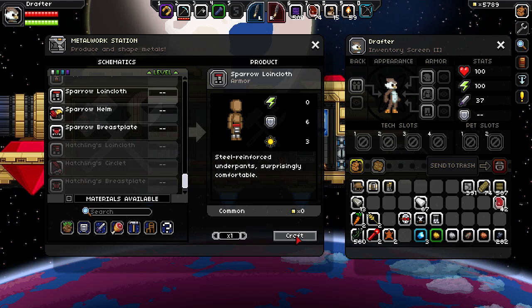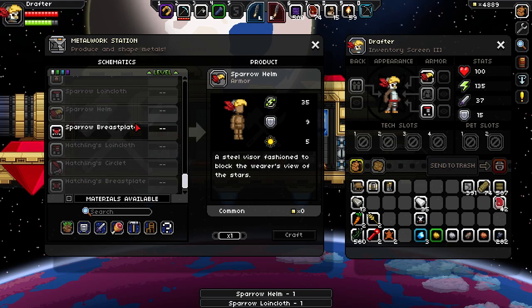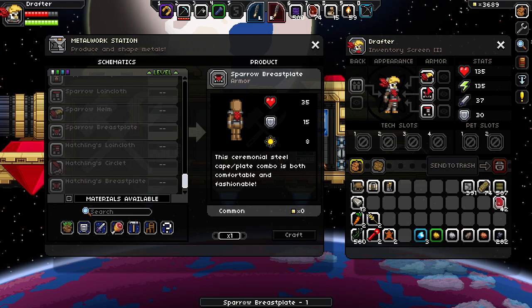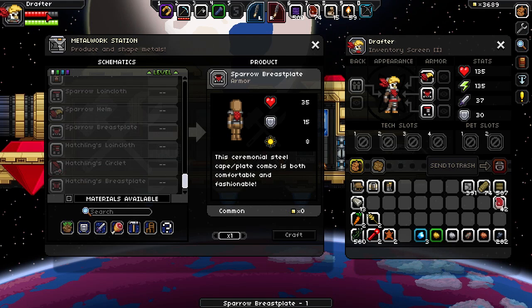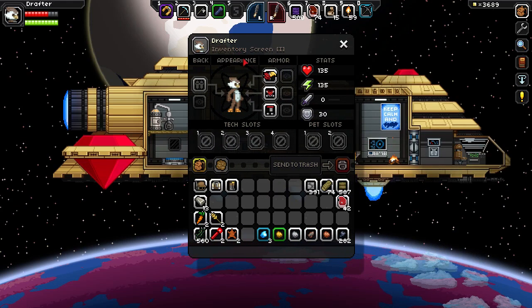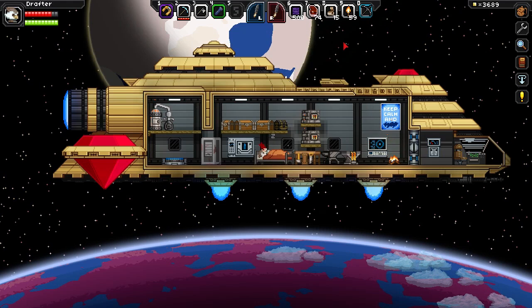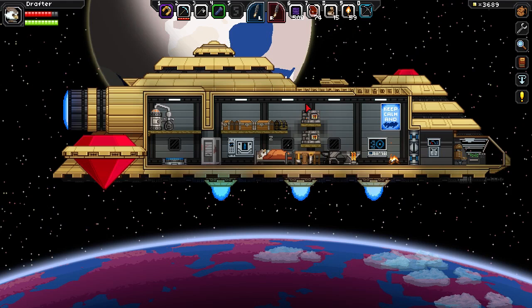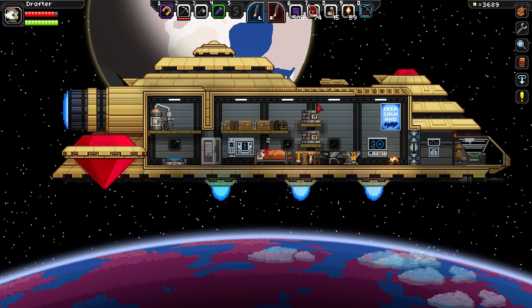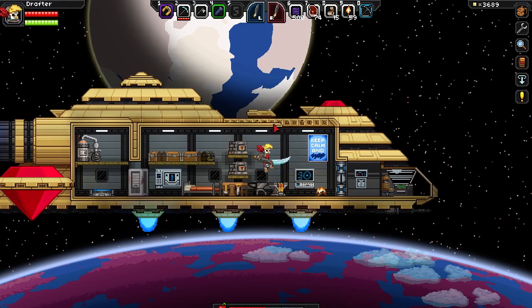Let's craft the Sparrow Loving Cloth — and I also equipped it. Sparrow Helm, and as you can see I was using the silver set. Voila! My newly crafted Sparrow Set. I have lost some of my hit points because it gives you 35 hit points. That's cool, and it also looks good on the Avian character. I will not have to wear my cat-eye glasses anymore, because the silver armor was just awful in my opinion. Here it is — in all its glory, the Sparrow Set of armor.